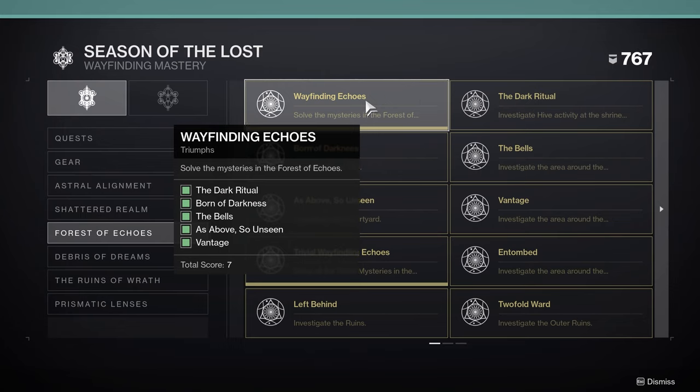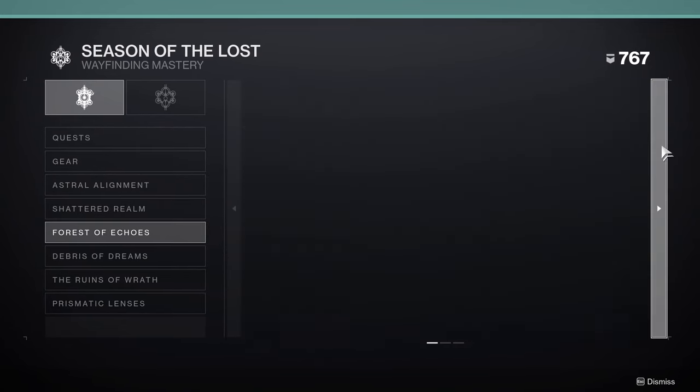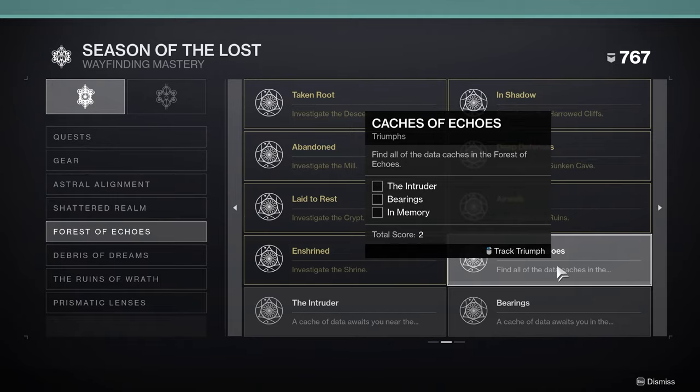We've got the Mysteries — both Ascendant, Enigmatic, and Trivial Mysteries. We've got all of those Ascendant Mysteries. Some we've done before, but we also now have the Memory Caches to go with everything else.